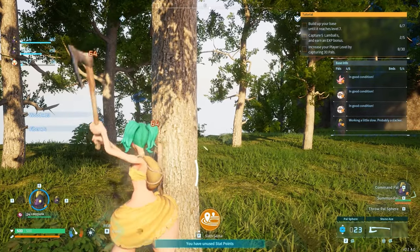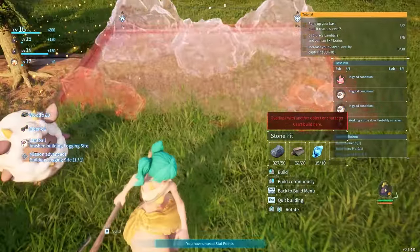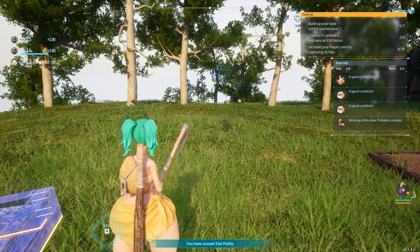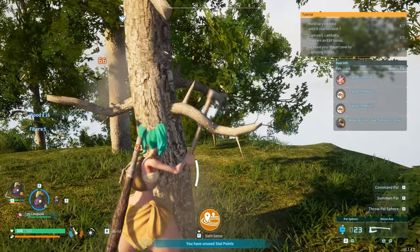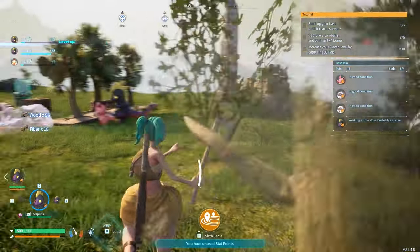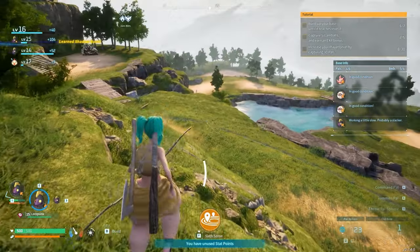I need a little axe. Okay, perfect — and then I got a stone pit. Everybody work on that, please. And then I need a crusher, which requires wood and paldium. I'll get the wood right here real quick. I needed 50. Now I'm going to go find some more paldium — there's those little blue rocks right there. I think there's one over here too.